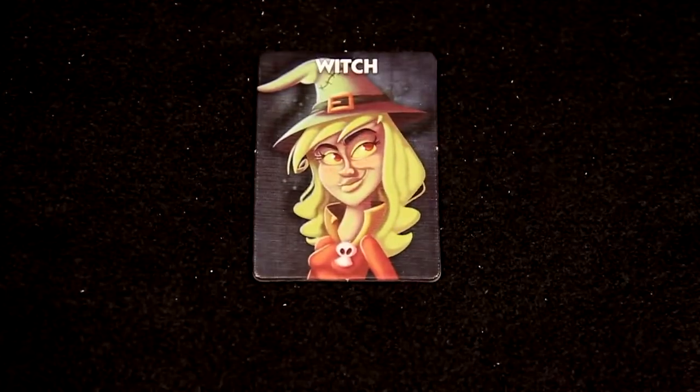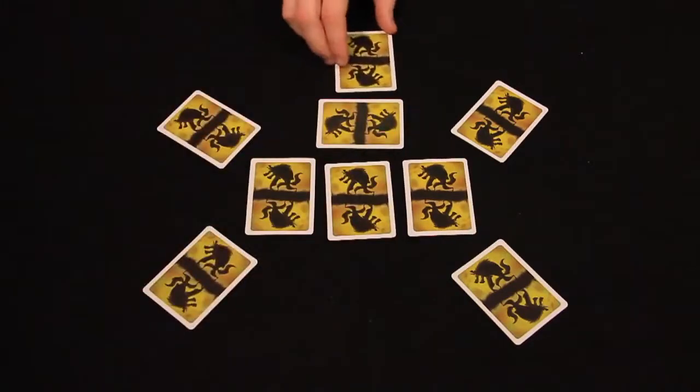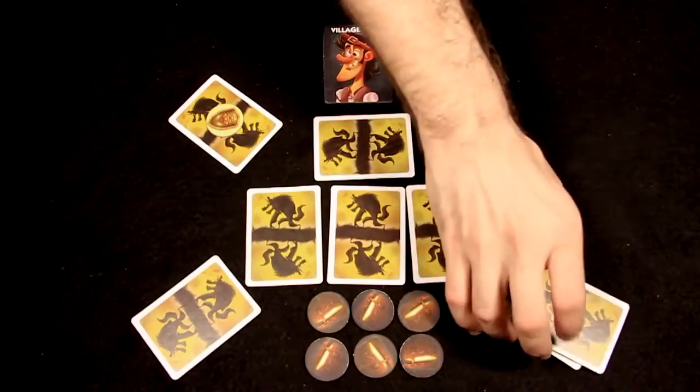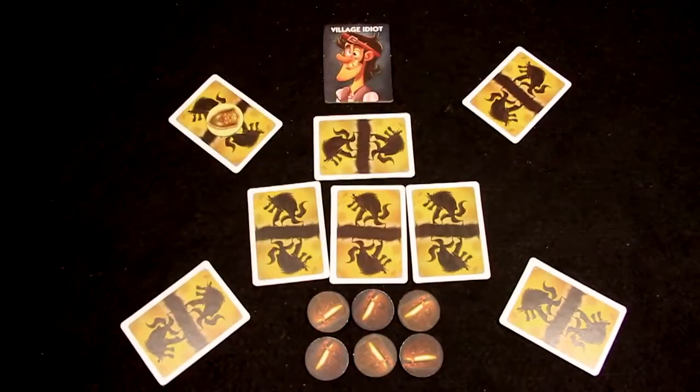The Witch may look at one card in the center. If she does, she then swaps that card with another player's card. When the Village Idiot wakes, he may move all players' cards one space to the left or right. The Village Idiot cannot move his own card or any card with a shield token on it.